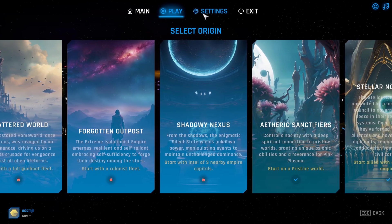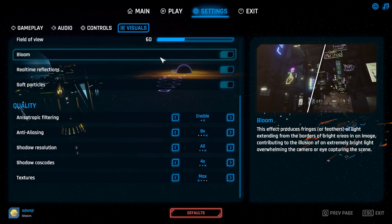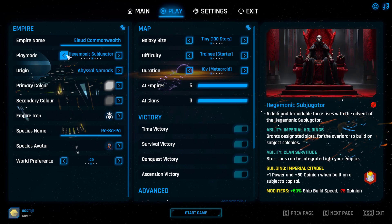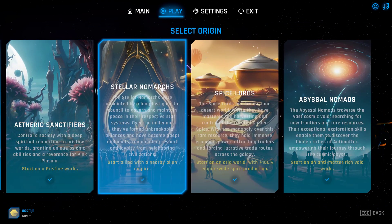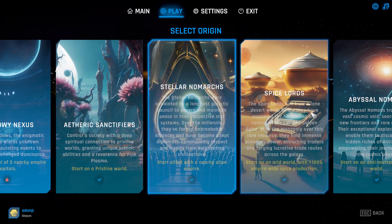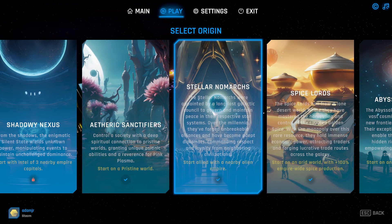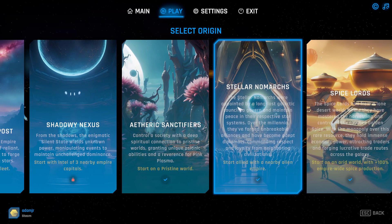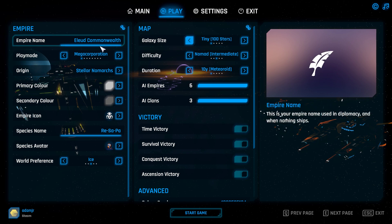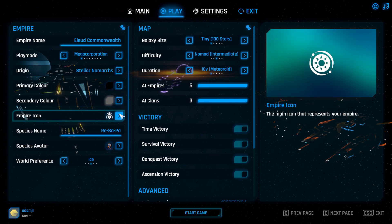So we have some origins here. I think there's some screen tearing — I'm just going to turn that off. We're picking the Mega Corp. It just got randomised again. We choose our origin; we can have an origin where we start with an ally, which is pretty good. We're going to go intermediate difficulty so I can show you what's going on without being absolutely obliterated.